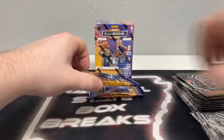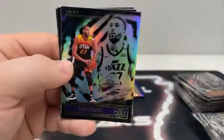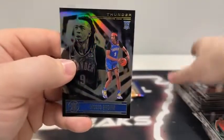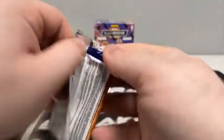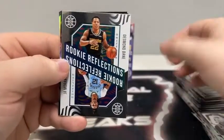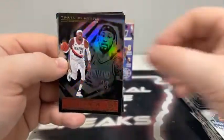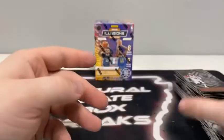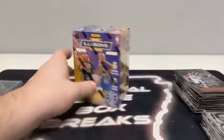Pack number five: we begin with Al Horford for the Thunder, Rudy Gobert, Emerald of Thaddeus Young, Victor Oladipo, Markelle Fultz, and Moses Brown on the rookie card for the Oklahoma City Thunder. Pack number six: here's Bojan Bogdanovic, Rudy Gay for the San Antonio Spurs, a rookie reflections for Memphis — Desmond Bain and Ja Morant. Here's Robert Covington, Jaxson Tate rookie, and Lamar Stevens for the Cleveland Cavaliers. And now for our final 36 cards.